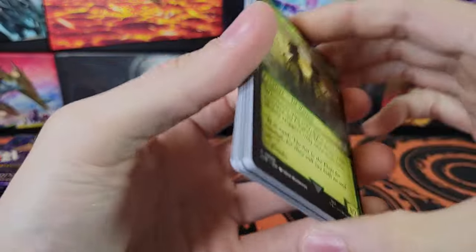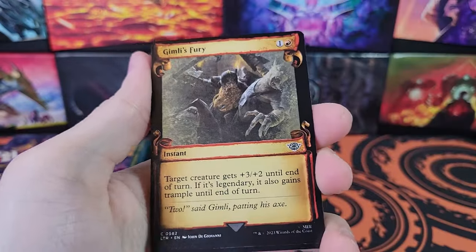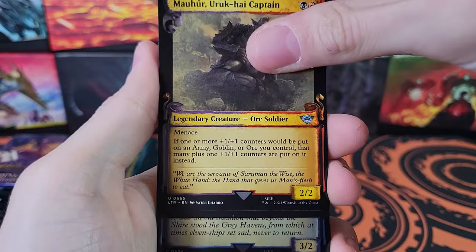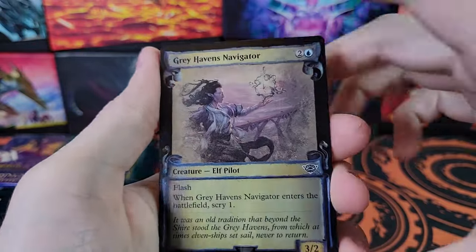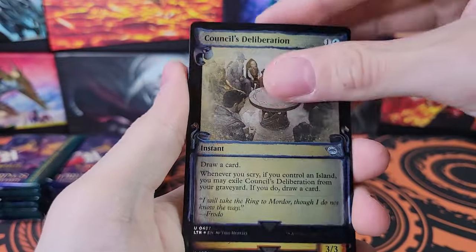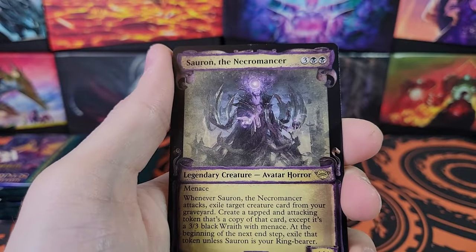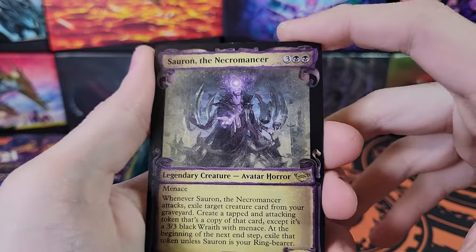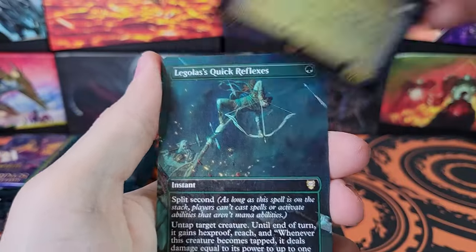These packs are fun to open. There's tons of foils, tons of cool stuff. There's the borderless poster cards, which are not selling as well as I expected. Council's Deliberation. The serialized cards will be in the back half, unlike the regular edition of Lord of the Rings where the soul rings are in the front part of the pack.